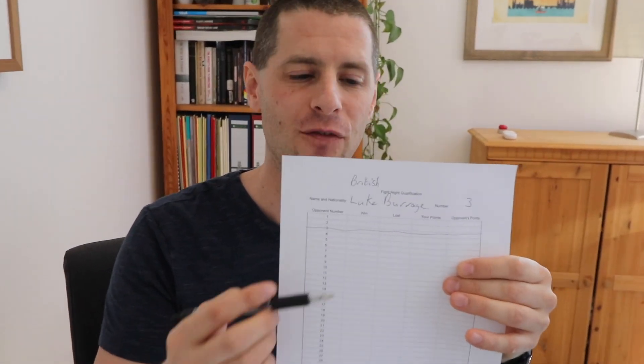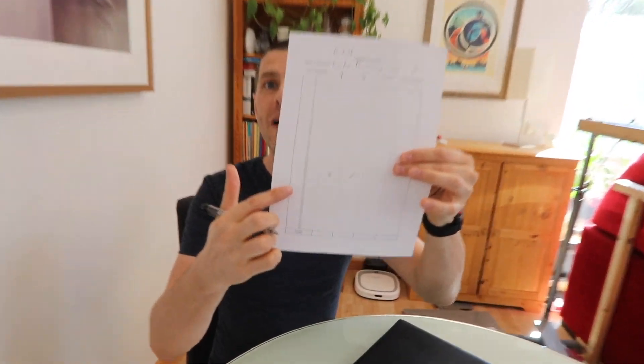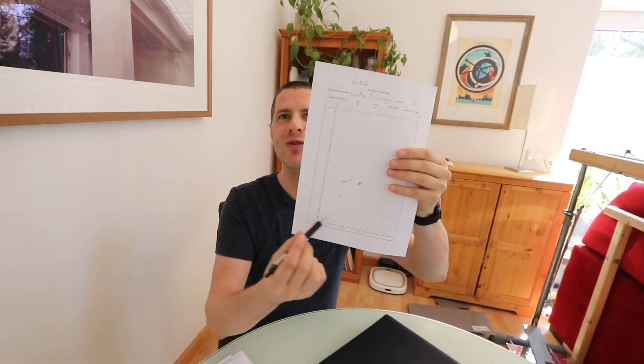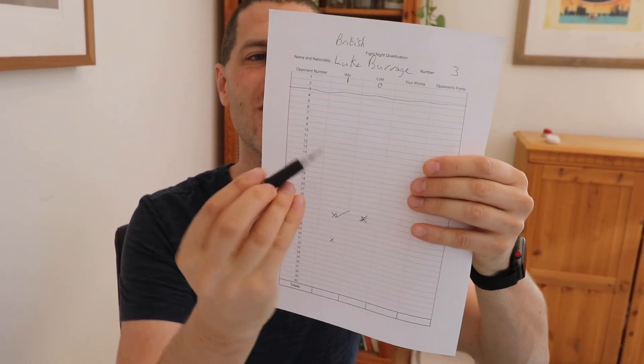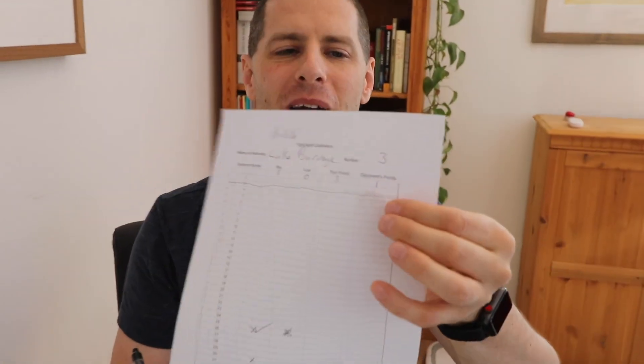It's very important that when they record the result they write down both if they won and if they lost. For example, if I'm number three and I played player number one and won, I write: one win, zero losses. People will want to use ticks and crosses, but that gets confusing with any error-checking. If there's a one it's clear, and a zero is clear. Also write the actual points — for example, I won three points to one in that match.